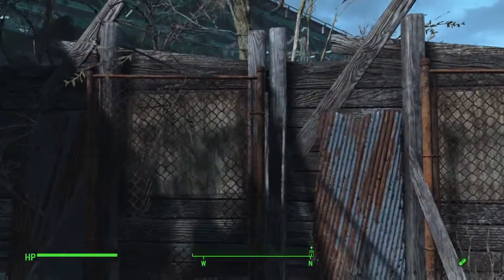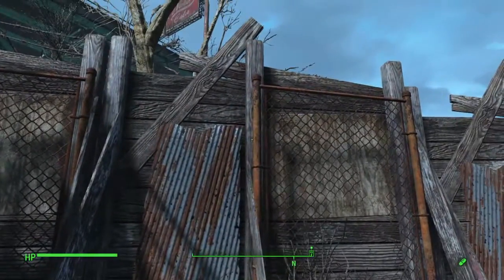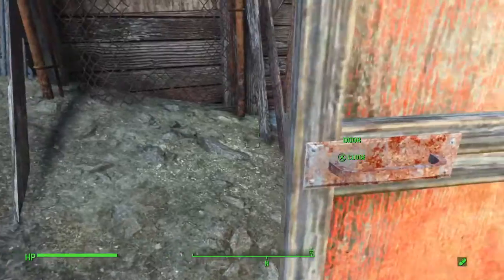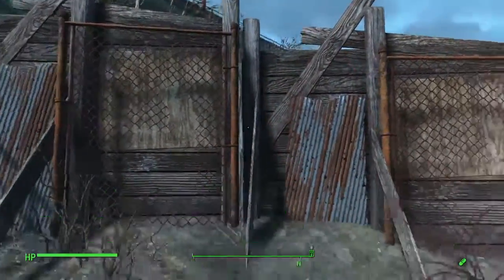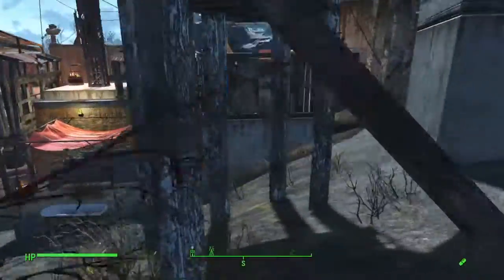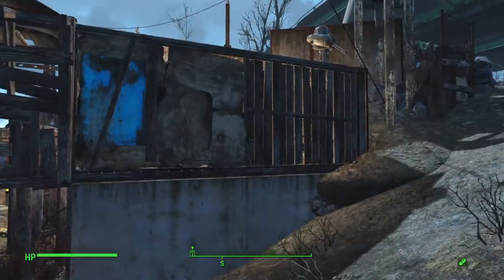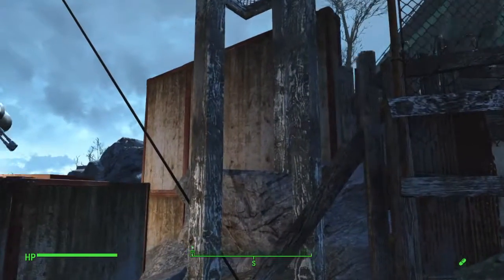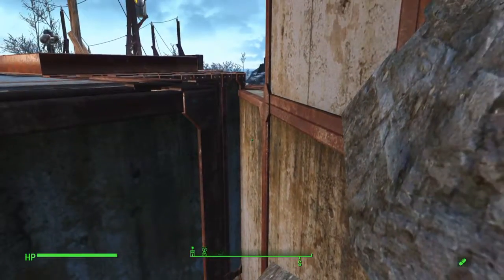With the junk fences you just got to be patient when you pillar-glitch them together to cover the gaps. You can lower them down to help cover the change in terrain. That's the backside of that little room I built on there, and I just used the concrete walls to go along the rocks on this side.